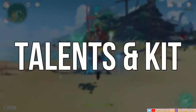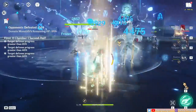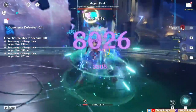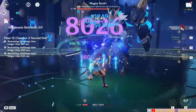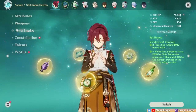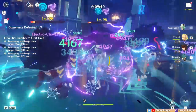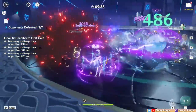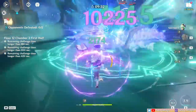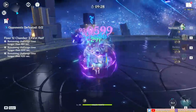Heizo is an Anemo Catalyst user whose primary role is an on-field DPS driver. He does Anemo damage through his attack combos, skill, and burst, which are also meant to swirl elements for additional reaction damage. He's also geared to be an elemental resistance shredder by using the 4-piece Viridescent Venerer set. Many see him as a counterpart of Sucrose, which is a fair comparison since they're both 4-stars with overlapping functions. However, there are some noticeable differences as well, which I'll touch on as we go along.